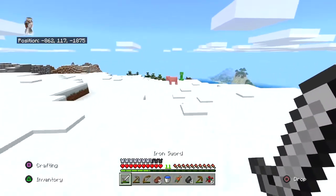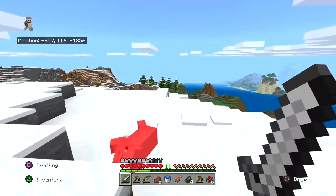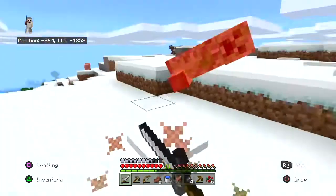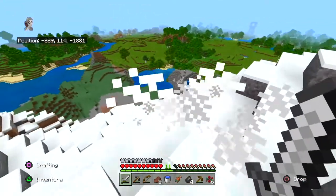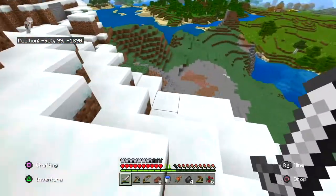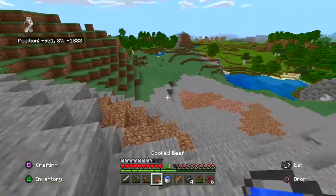We made it to the top of the hill — let's get these pigs first. Okay, creeper. More cows. Oh — a village! There's a village straight ahead, and a pillager tower! Let's start by going down there, make sure we don't take any fall damage. Okay, let's go.